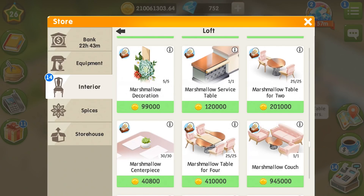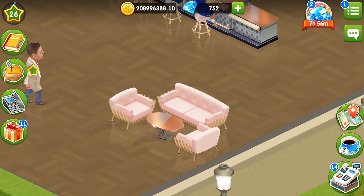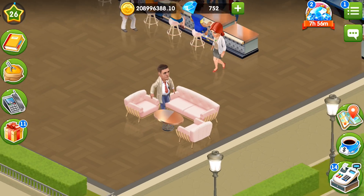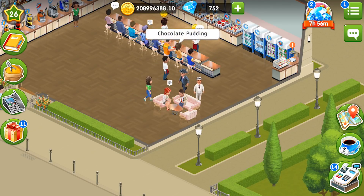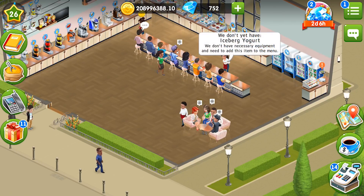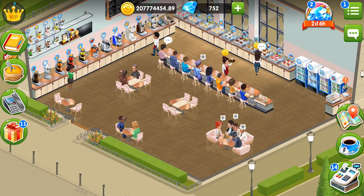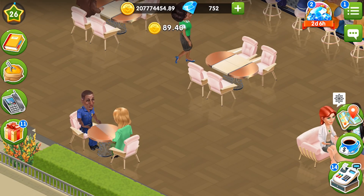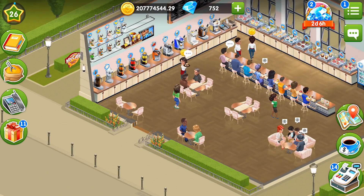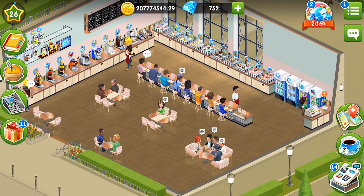Now it's high time for tables, couches, and service tables. Here's our service table, and now let's place the tables. I really like the couch — it's very light — and I want to place it right here to make some nice decorations in front of it. I also need some tables for two and some tables for four. I have a combination of two tables for four and two tables for two, plus a marshmallow couch, and all in all it looks alright.